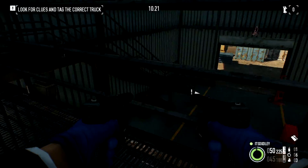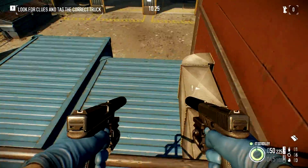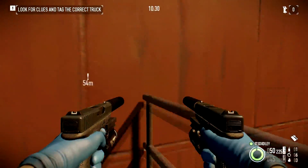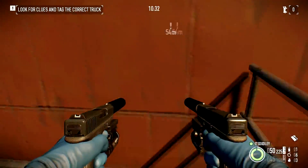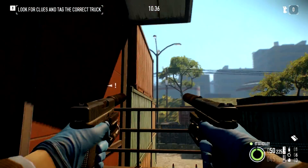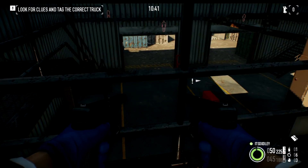This was the balcony I was talking about. You can just climb up here on the containers, get up here, and just open this door with your ECM and be done with it. There's a civvy coming up, so make sure there's no guard over there.